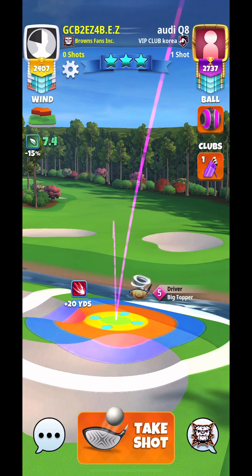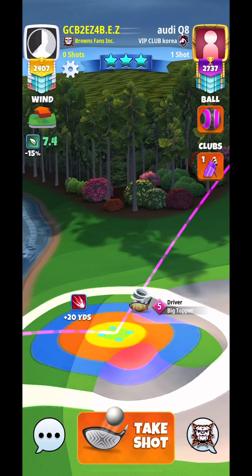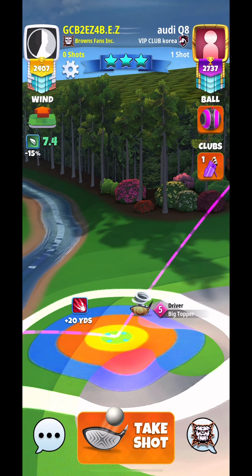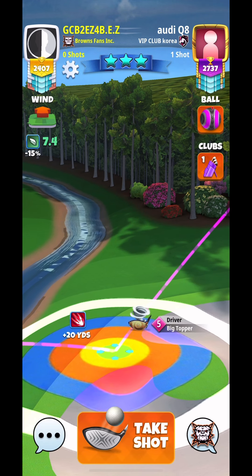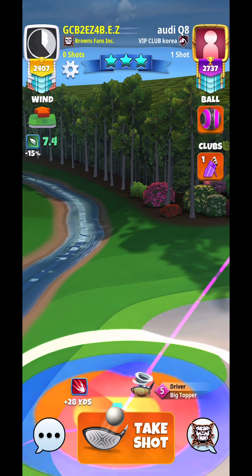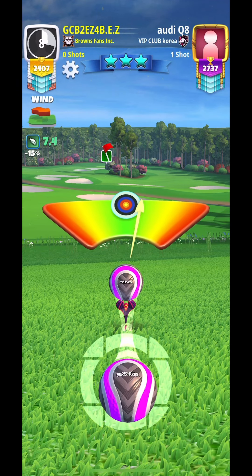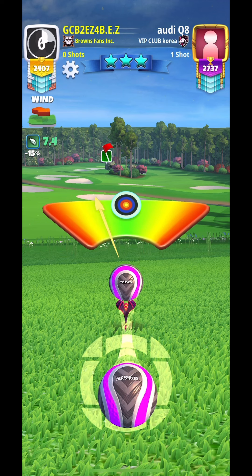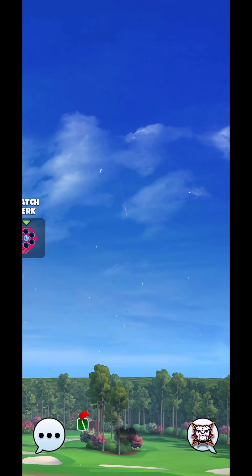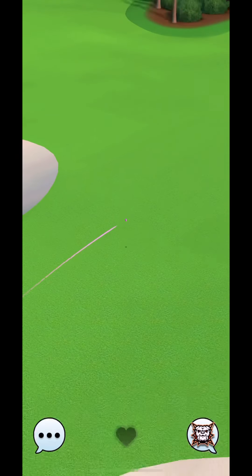Here we're going to be using our big topper with a berserker. Max topspin, one rightspin. Adjustment is plus 20% at max using P5 numbers. You're going to see in this one I don't go in as much overpower as I do on my next drive, so pay attention to that. The reason why we have to use so much overpower here is because we are dropping down into the bunker, so we are losing distance.